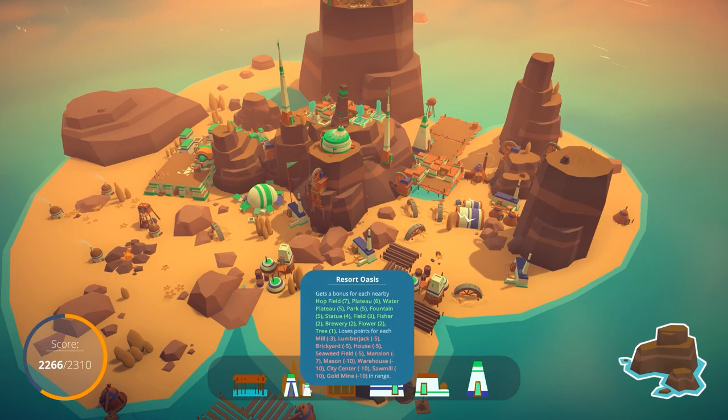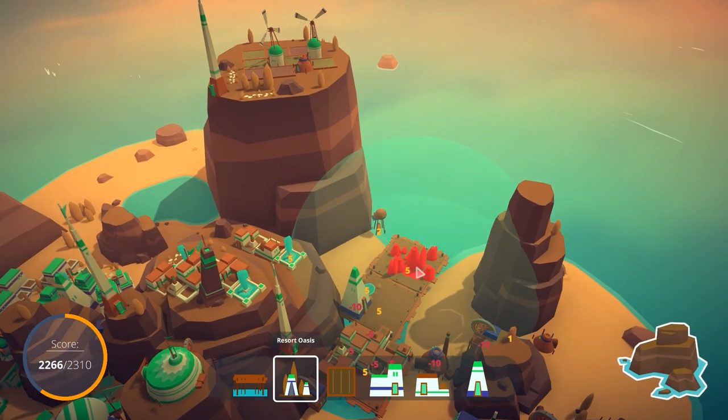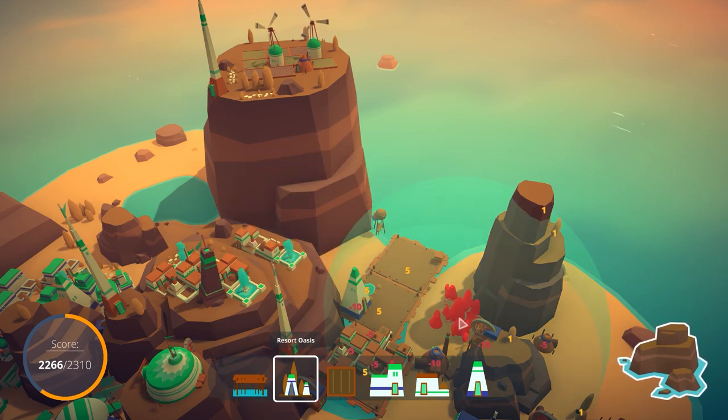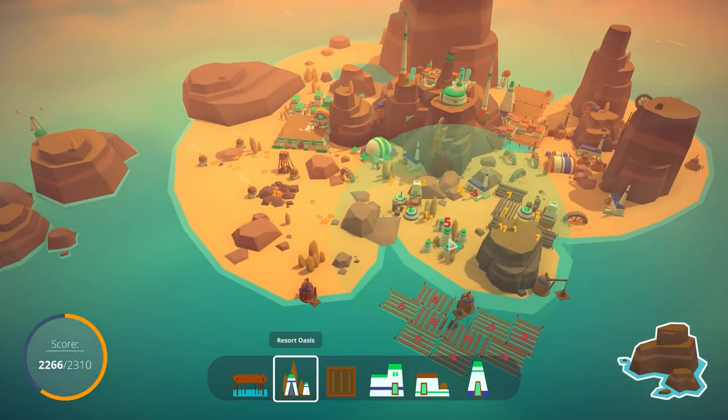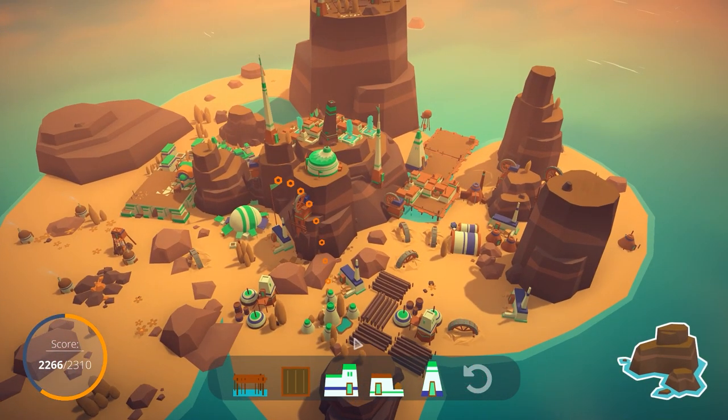A resort oasis — now this is new. Likes being near plateaus, hot fields, water plateaus, parks, fountains, and so on. Doesn't like being near any form of housing or any form of industry. So while I would have benefited over here in some ways with the hot fields, not so much. What about up over this direction by the oasis? No — sawmill's too close by. Can I fit it over here? It doesn't want to be near a city center either. I feel like the only real option is to place it down over in this direction, accepting that there is going to be some point negatives due to the masonry and the brickworks. But mostly working off the fact that there's lots of trees and a lot of hot fields nearby. So basically, this is going to be my local beer resort.